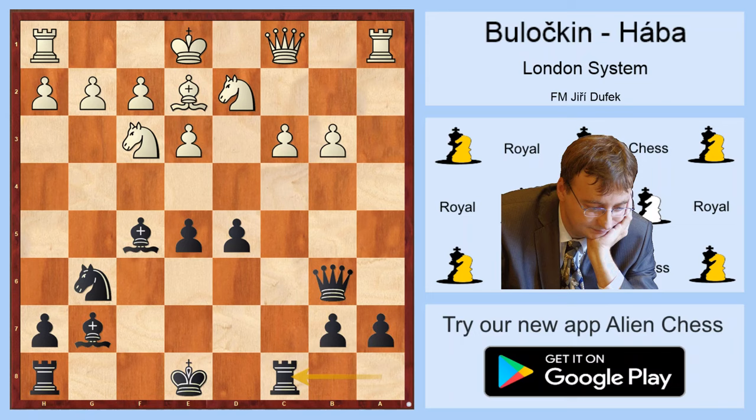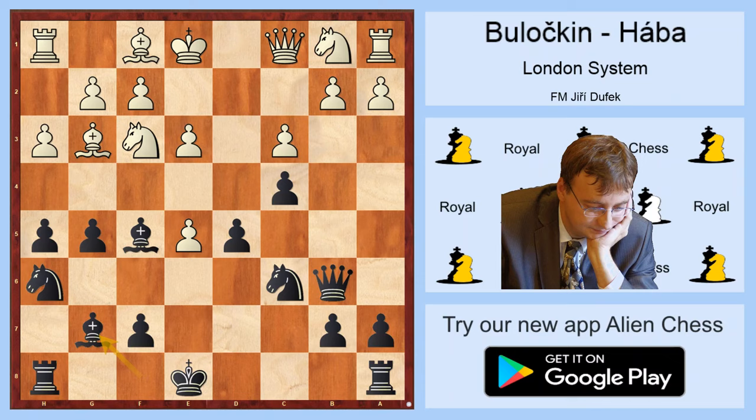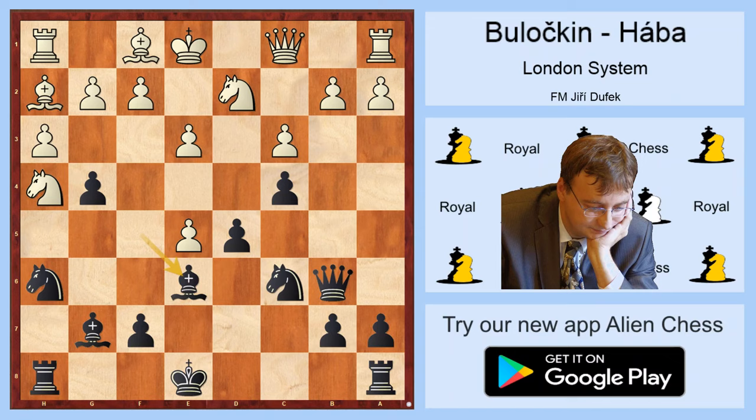But after g5, Bulovkin played Bg3, which looks quite logical. After h5, it's a basic question: h3 or h4. In the game Bulovkin played h4, and I think this is probably even a losing mistake. Slightly better looks h3. After Nh6, Nf3, Bg7, Nbd2 — and now it's probably time to play h4, Bh2, g4, Nxh5, Bf4, Bxe6.